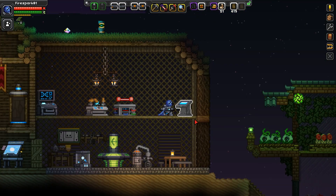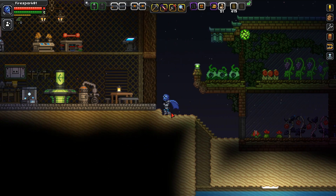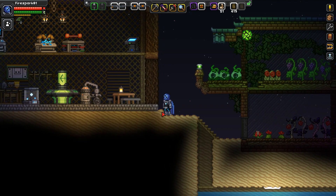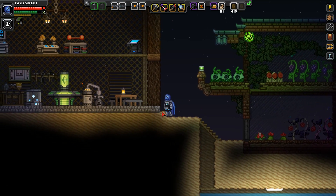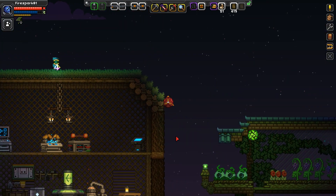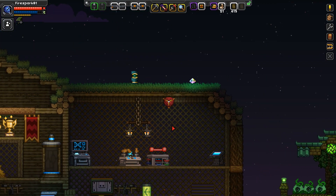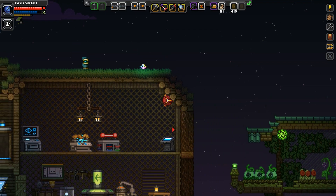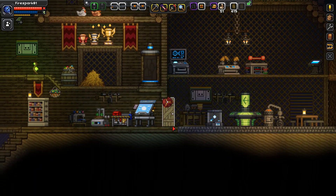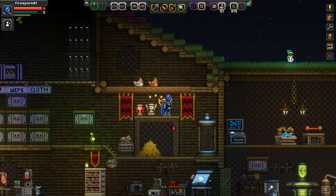Next we're going to look at the spike sphere. This one is by far the most utilitarian and in my opinion the only one that's worth having. When I jump and hit F to transform I stick to the side. You can hit your A and D keys and stick to pretty much any surface. You will just follow the edge of the surface and go around until you hit F to come out of it.